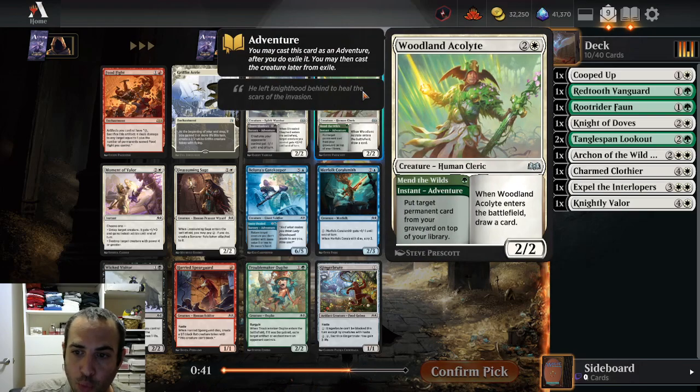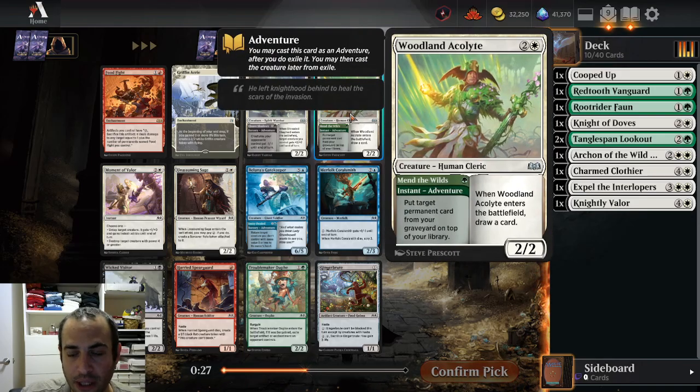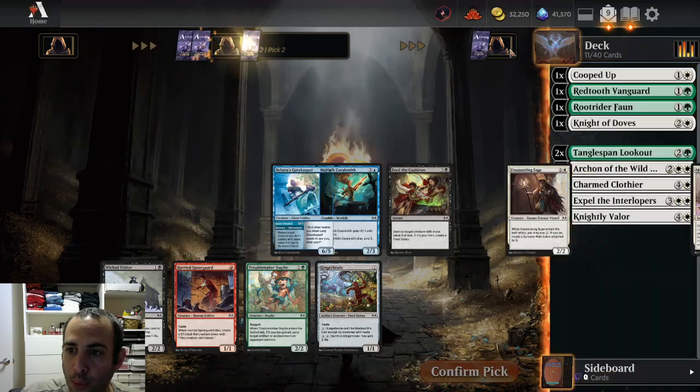Woodland Acolyte is quite good — put a permanent back, and 3-mana 2-2 draw a card is solid. Not amazing in modern Magic — 10 years ago that would have been a very good card, now it's just fine. But the other ability is nothing to sleep on: you put an Archon back, or even just a Charm Clothier, and get to draw your 3-3 flyer in the late game. Shrouded Shepherd is good. We could consider a light black splash given we have the Gumdrop, but I think this is primarily going to be a green-white auras deck, and Woodland Acolyte is good enough to take over Shrouded Shepherd since we don't want to splash black for Gumdrop Poisoner.